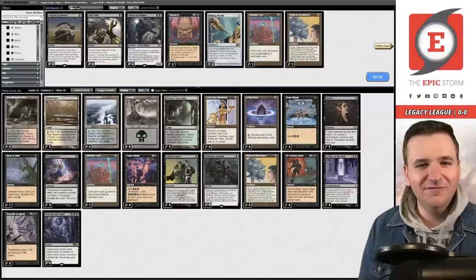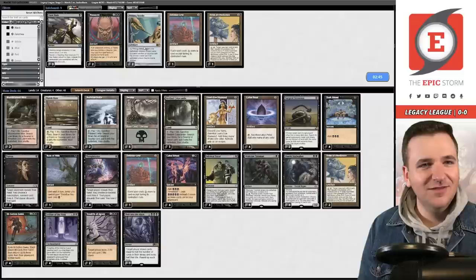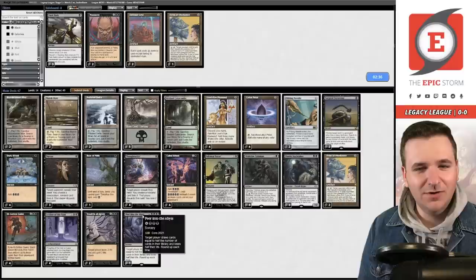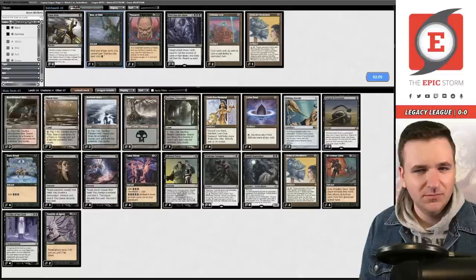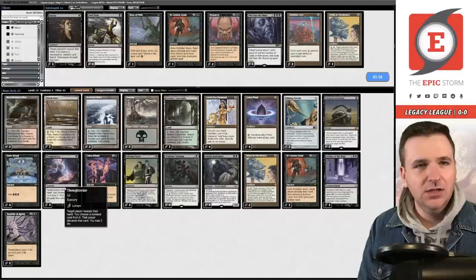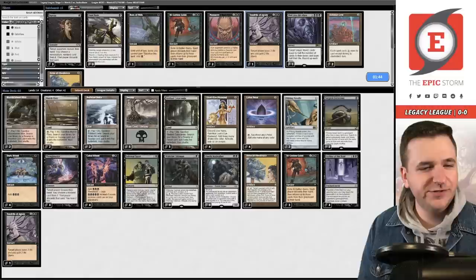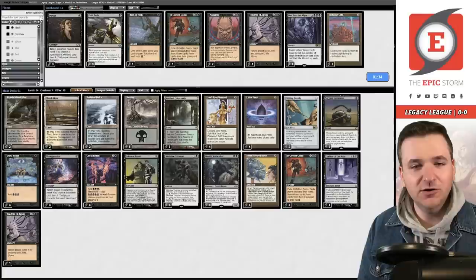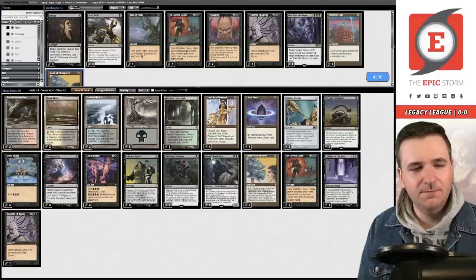Let's board in our Surgicals and Dauthi Voidwalkers. Probably want Needles. Board out the Defense Grid. We can afford to take out the Peer Into the Abyss and the Rain of Filth — that's 65 cards. Maybe we can board out an Ill-Gotten Gains and a Duress, since their crucial spells are all creatures. Let's board down to one Tendrils. My fear with boarding up a third Leyline is if they have Force of Vigor — that ends up hurting us quite a bit. Let's go down to two Ill-Gotten Gains.